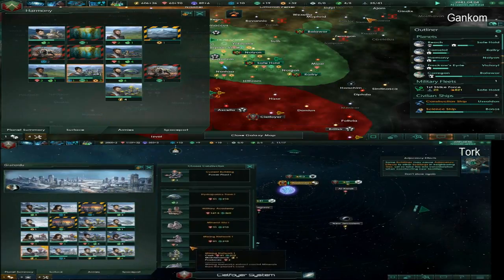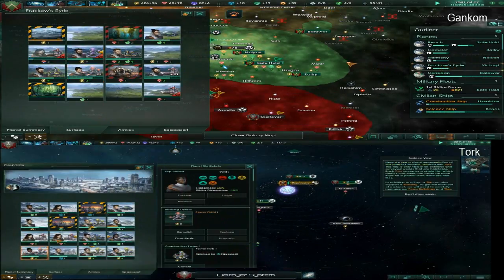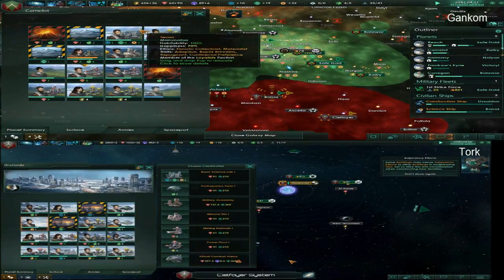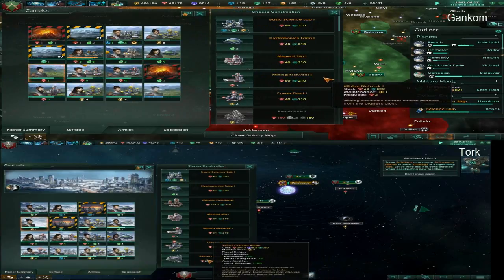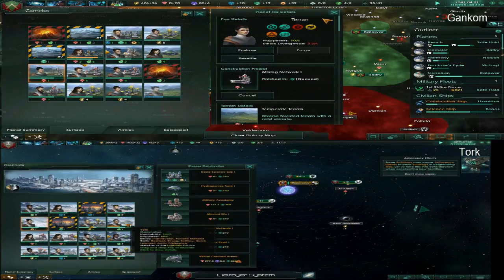Definitely make one of them a hub because then you'll get a ton of energy once you start building the other things. The virtual combat arena is pretty good too — that would be really good on the planet you conquered.